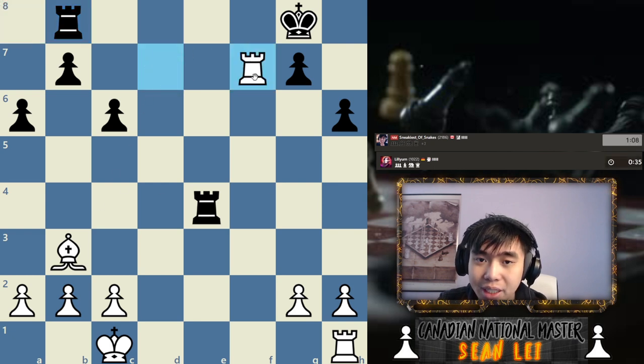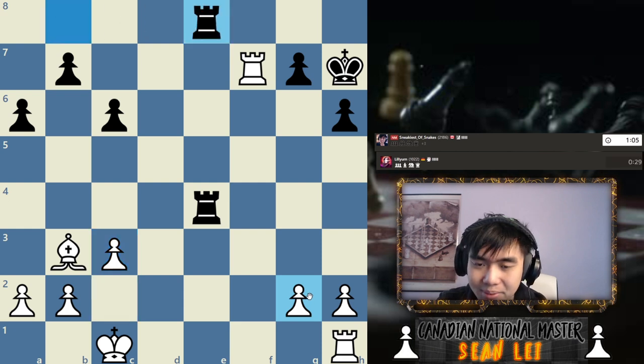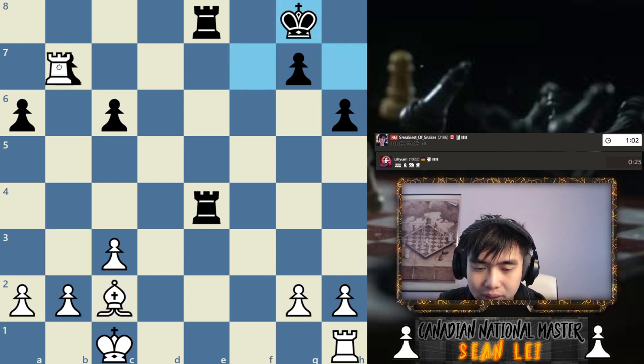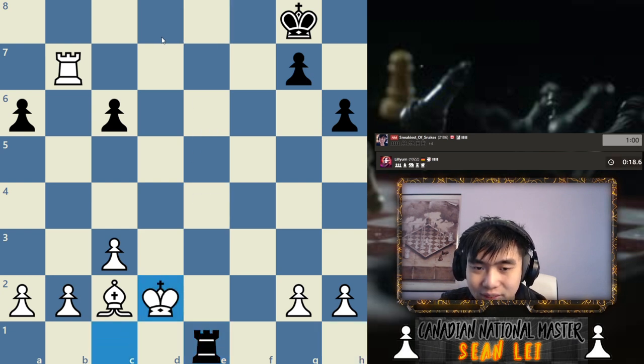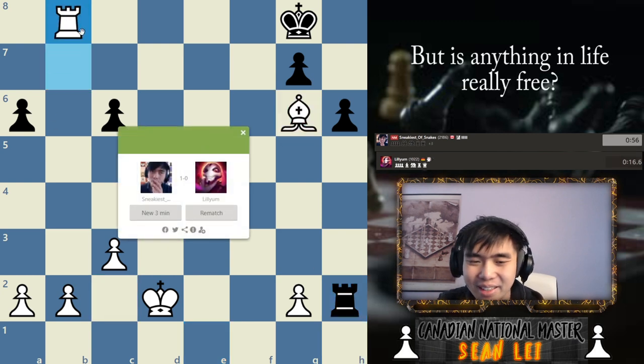Bishop c2, also just creating an escape square. He fell for it. I guess you can move the king — that's fine, but he's going to get back activated. I can play bishop here, like free h2 pawn, and then we can mate them there.